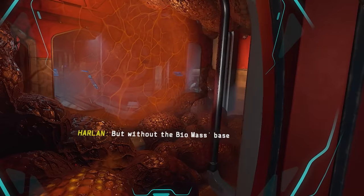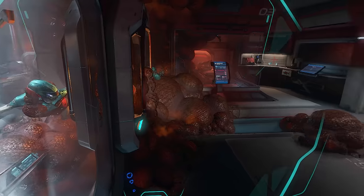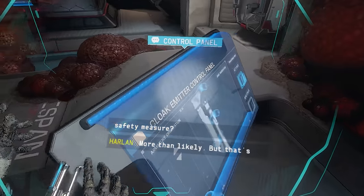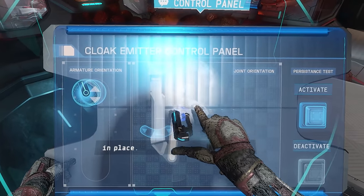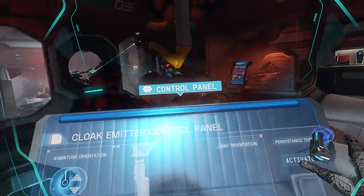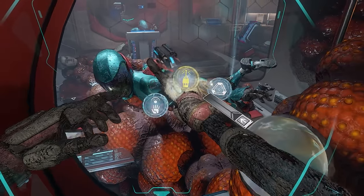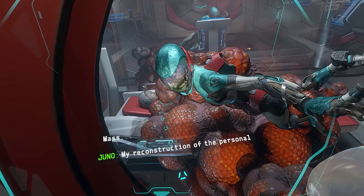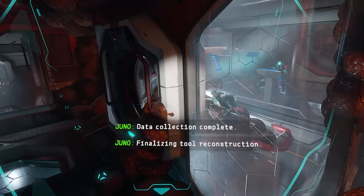I didn't expect she would continue it after I left. But without the biomass-based genetic material, it would have been as much of a dead-end. I just couldn't convince her. Cloak emitter — I found another arm equipped for the cloak emitter. A backup safety measure, more than likely. But that's the problem — the biomass can't be contained, no matter how many redundancies you put in place. We're going to activate. Good — it shouldn't go down, no matter what. I think we're okay. I just need to scan you. Excuse me, one moment. Data collection complete. Finalizing tool reconstruction. Reconstruction complete. Please visit a fabricator to install your new cloak emitter.